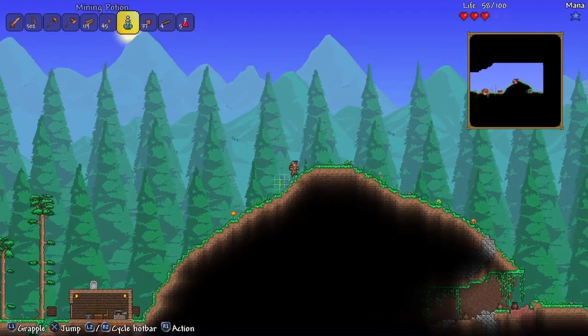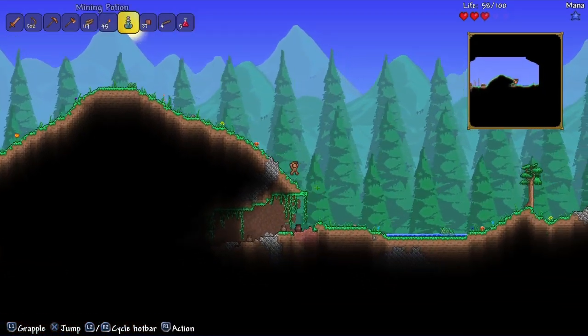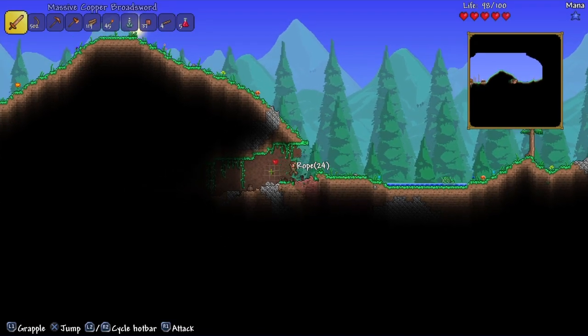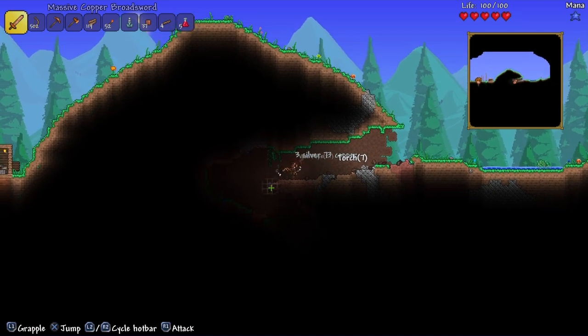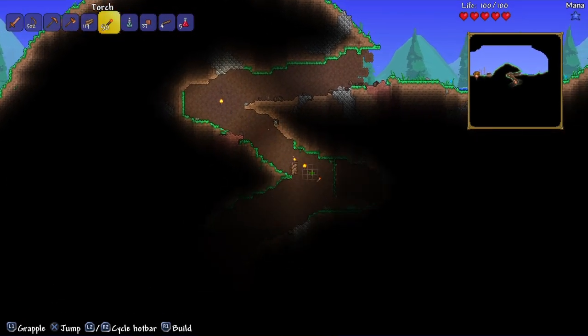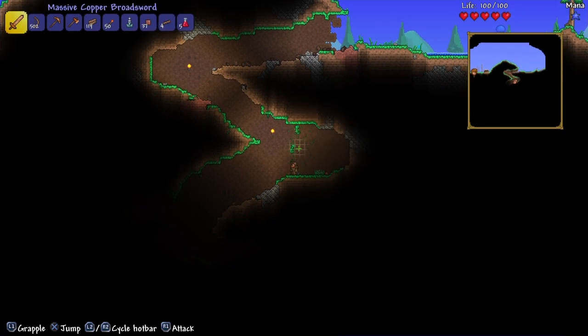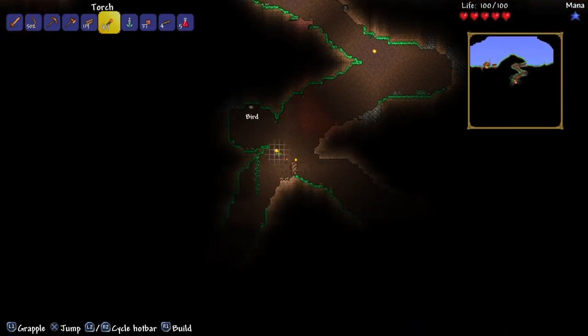I found this little mine, a little cave entrance, and I wanted to explore it. With the book I found last time, I can get vine rope, and it's pretty useful. Because rope isn't terribly hard to come by, but it's not like it's on every other corner.